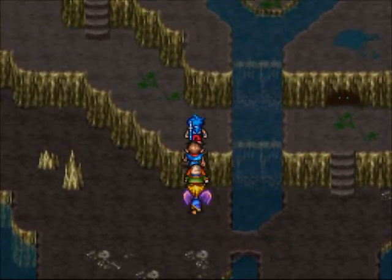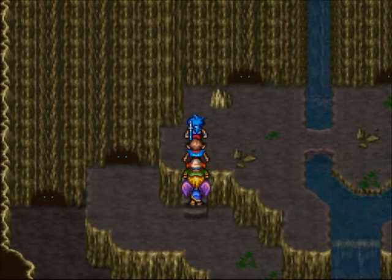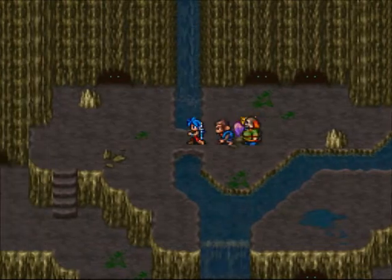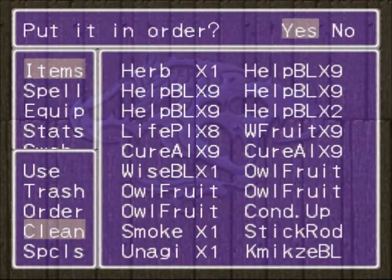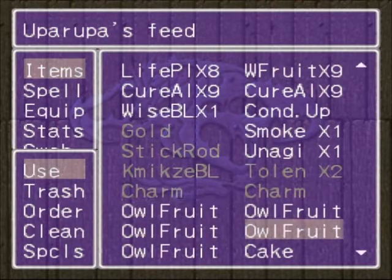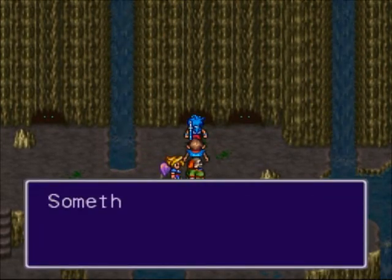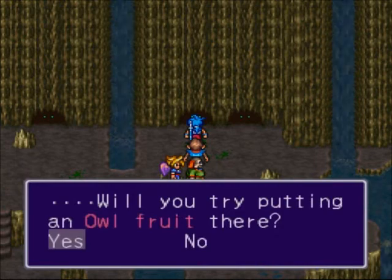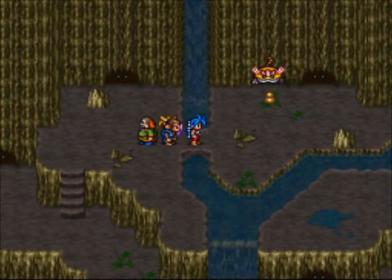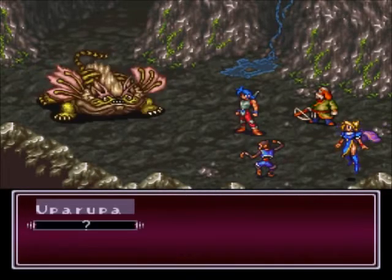So we came here to catch one of these monsters that's in the cave. To do so, we need to put an owl fruit somewhere. I usually do it with the top three up here. I've got five owl fruit. In order to catch an uparapa, you need to see that something's hiding in the hole, then put an owl fruit in there, walk away, wait until he comes out, and once he eats it - get him! And now we have to fight this uparapa.